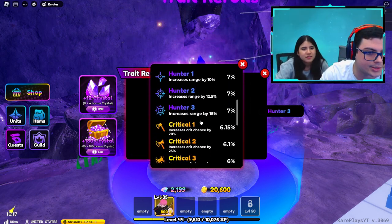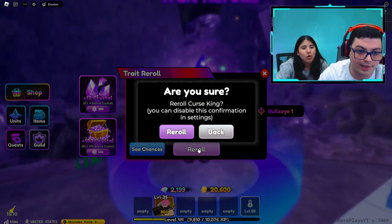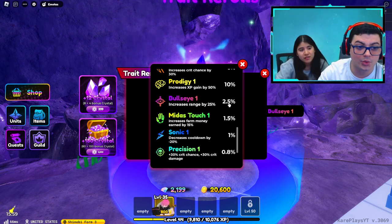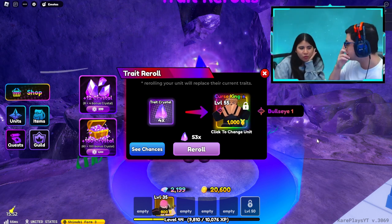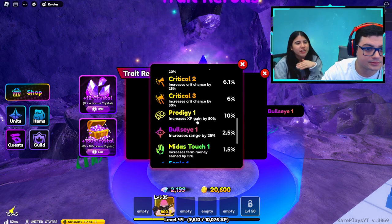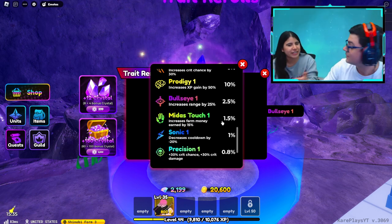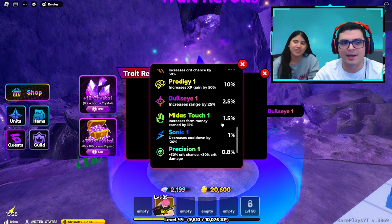Hunter 3 increases range by 15%? No. Bullseye — increases range by 25%. That's pretty big at a 2.5% chance. The only reason I'd say to keep it is because the next tiers with even lower percentage are often money-unit traits rather than something actually good. I might keep this for now. If you guys think I should reroll, let me know in the comments.